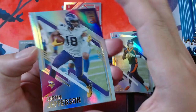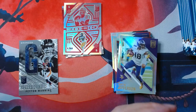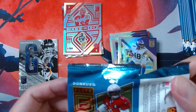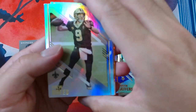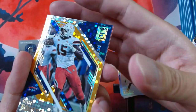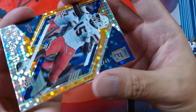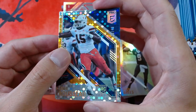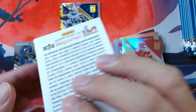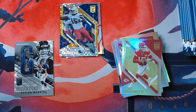And we got Justin Jefferson and Heineke. Another Kid Reporter. So last time we got the Jerry Rice Spellbound, and this time we got Peyton Manning. We got Brees, Jerry Rice. And ooh, we got a nice hit — nice short print. Greg Rousseau for the Bills, got an 18 out of 49 parallel. I'm not sure which parallel this is, but definitely a nice hit, very sparkly. And for our base we got Mahomes and Joe Montana.